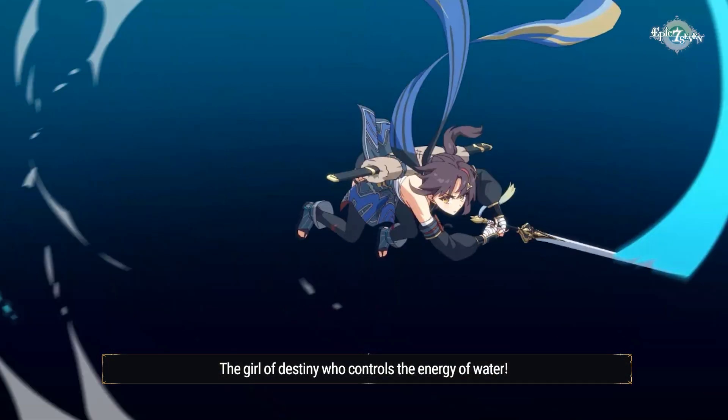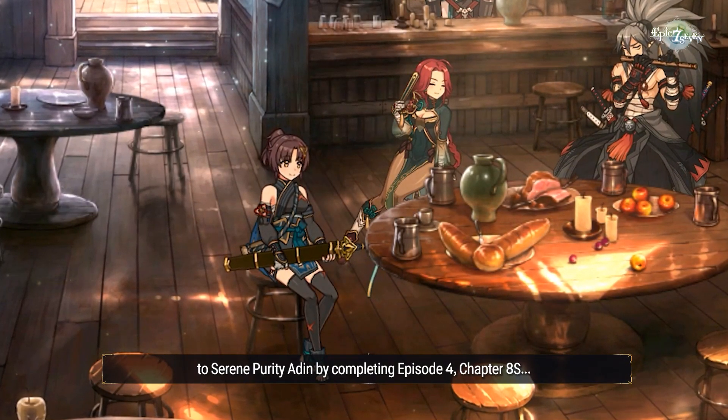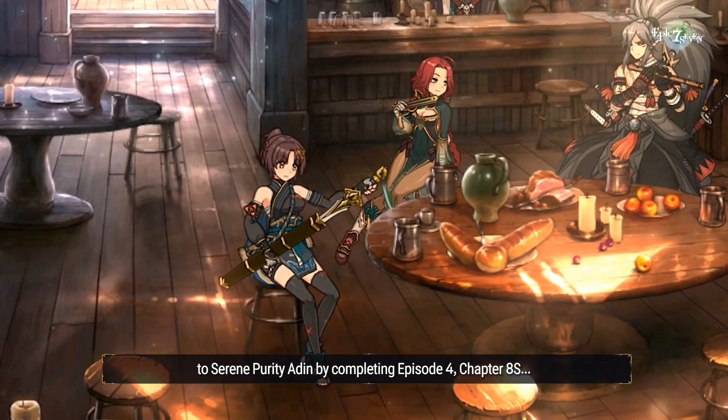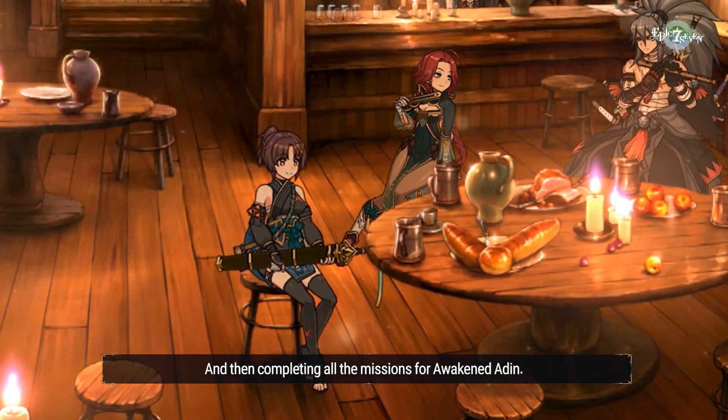The Girl of Destiny, who controls the energy of water. Players will be able to awaken Adan to Serene Purity Adan by completing Episode 4, Chapter 8S, and then completing all the missions for Awakened Adan.